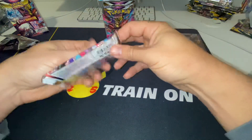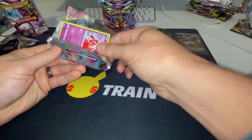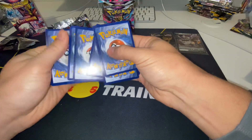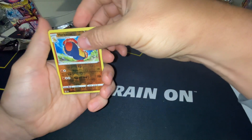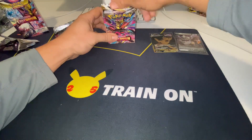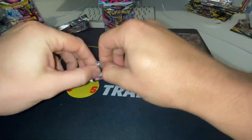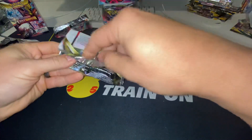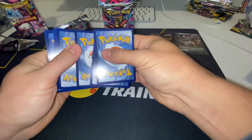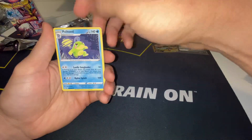Get straight into another pack — two hits so far out of the Booster Bundle. We got a Heracross, Houndscrow Non-Holographic. I got these on Amazon for $20 a piece. And we got a Snover and a Polytoad.